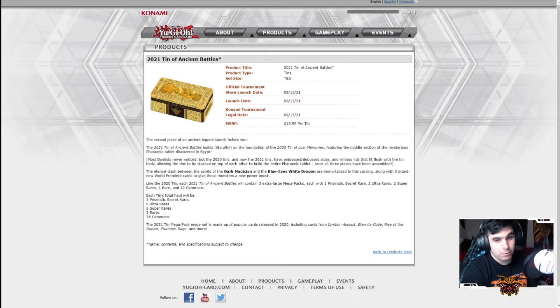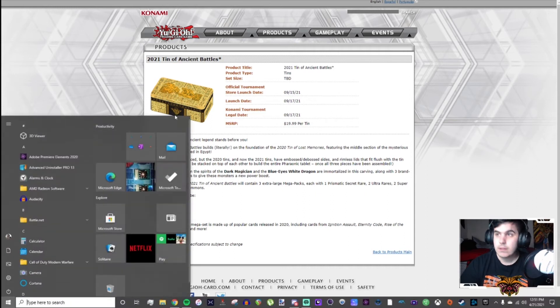They announced three world premiere promos for the tins, but yeah, that's really all the news we have on that. If you wanted this, you just have to wait a little bit to get it. These tins are going to be pretty epic — the amount of reprints that we need in them are going to be crazy, especially if we don't get a Battle of Legends.